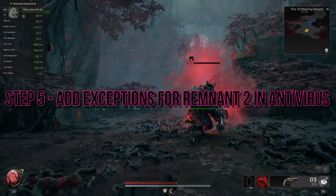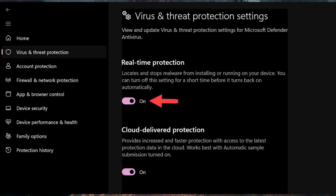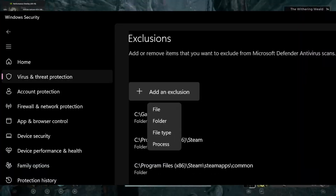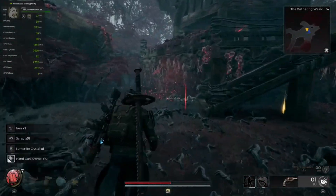Step 5: Add Exceptions for Remnant 2 in Antivirus. Sometimes your PC's antivirus software can be the cause of crashing issues — it might block the game's access to system resources or even remove essential game files. Temporarily disable real-time protection or add exceptions for Remnant 2 in your antivirus settings to see if it resolves the problem.